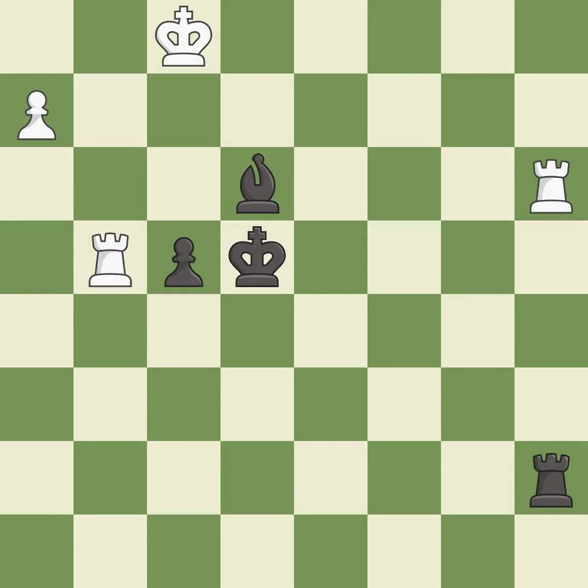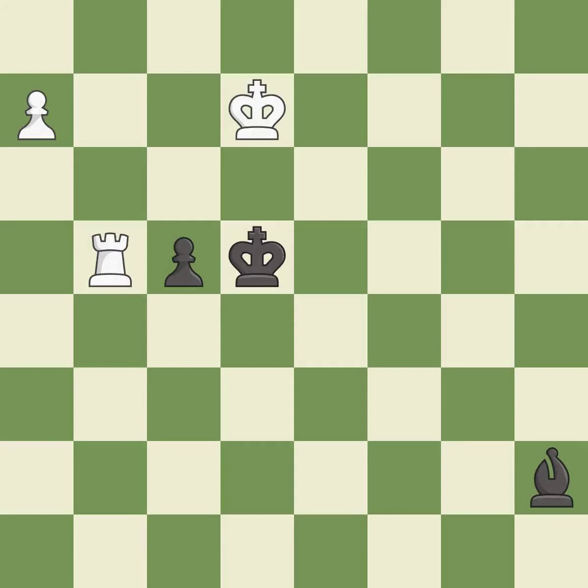This is an equal trade — excellent. This maintains the balance in material with a good trade — best. After recapturing, a very strong play — excellent. This moves the bishop to a better location, allowing it to control more squares — excellent. This pushes a passed pawn — best.